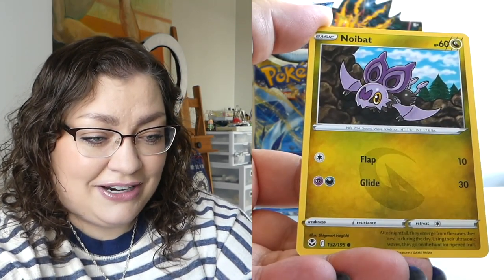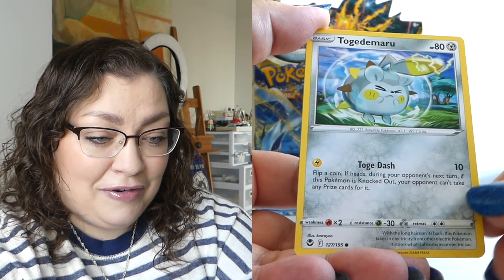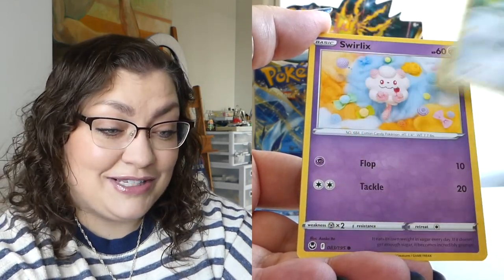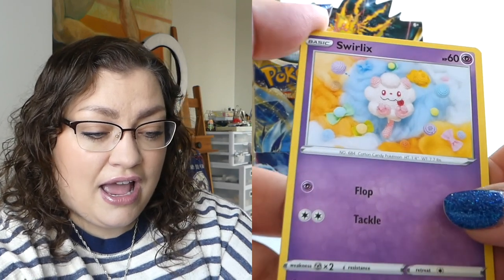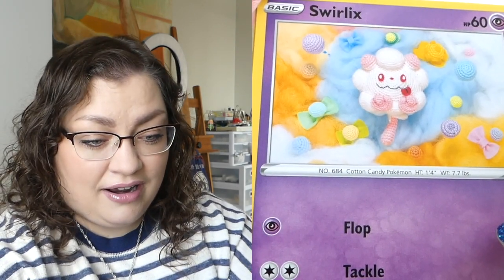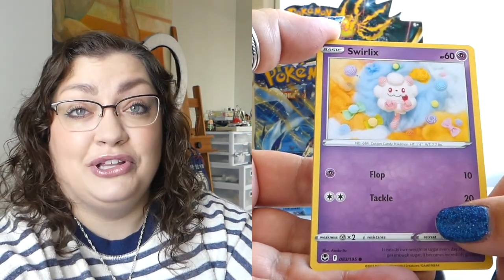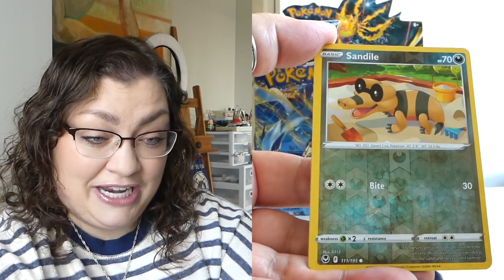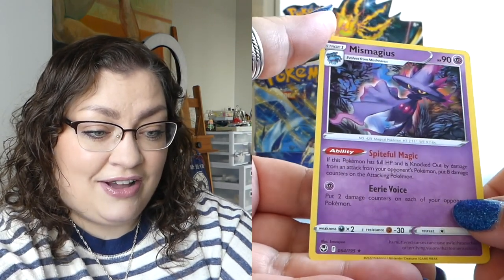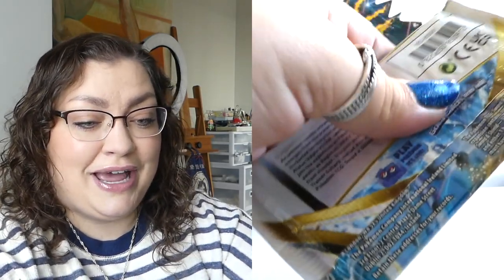Look at that beautiful Lanturn. We've got a Noibat, a Sandile. Look at the Togedemaru, so cute. But yeah, the snow — it feels appropriate for this set. If I could frame that and put it on my wall, I would. That's adorable. Marill. We've got a reverse Sandile and then a Mr. Mime for a non-holo rare. It's just so fun — Silver Tempest, opening up a new set.